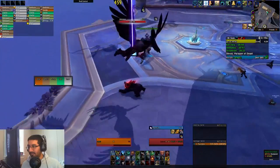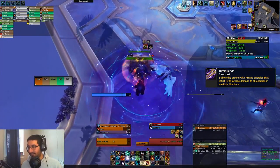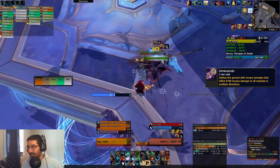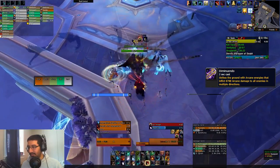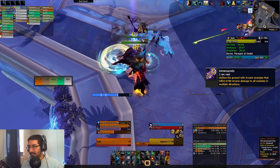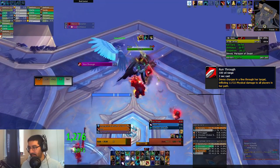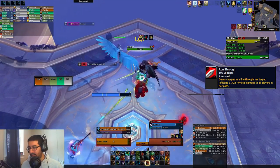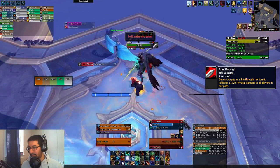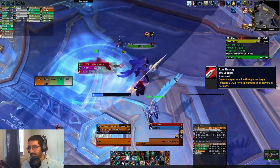Moving up to the minibosses, Lachesis has Diminuendo — a frontal cone on the tank with a very long range that spreads out into three lines away from the tank. So ranged players aren't safe if they're standing behind the tank either, so just be aware of that. Then we just have Davos, who has Run Through — on a random player — and she'll just charge in a line towards them and pass them even, so you want to make sure you just sidestep that.